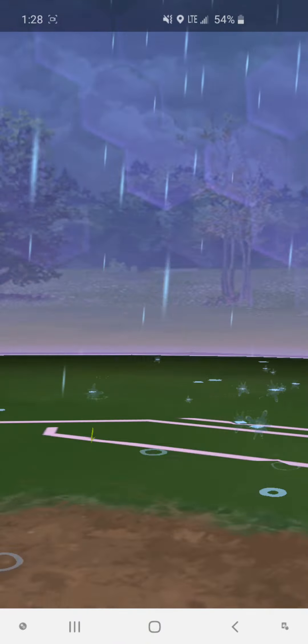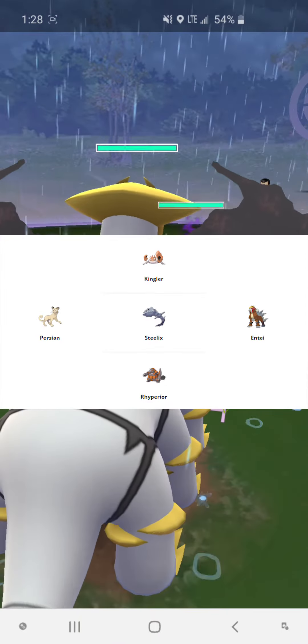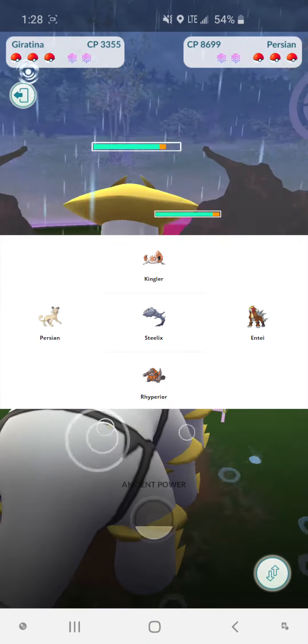Here's a Pokémon he can have: Persian, Kingler, Steelix, Rhyperior, and of course his Shadow Entei.